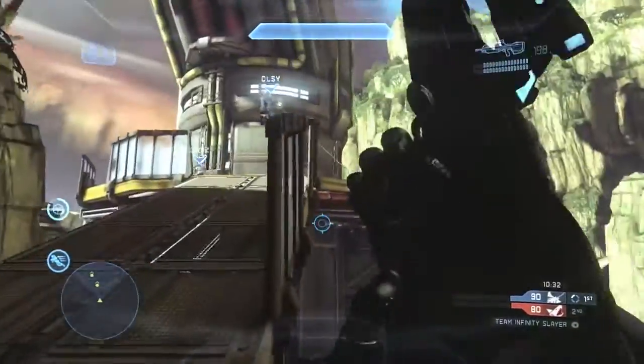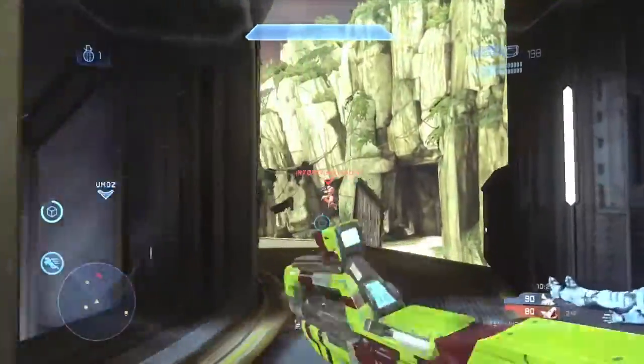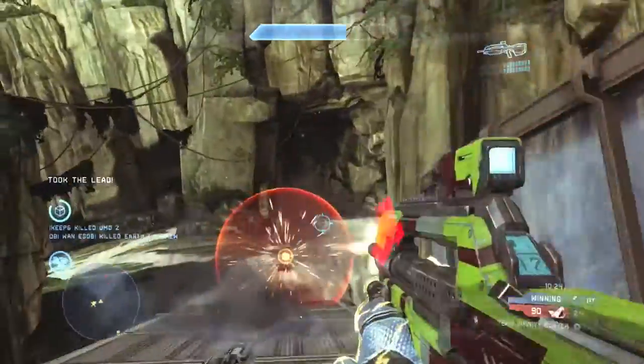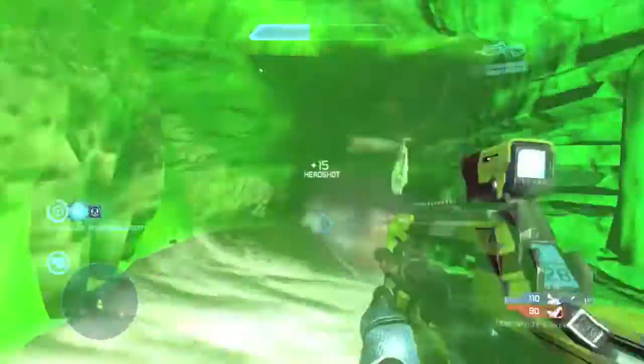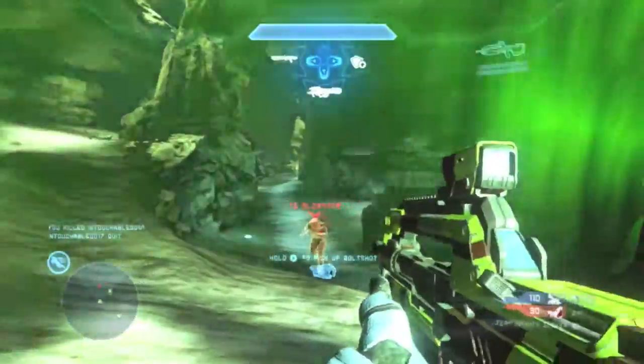That's actually a legitimate strategy — if you can land the charged plasma bolt it will take down all their shields. Right here I'm nading this walkway; it's very easy to nade as long as you're top middle. This guy pushes into the cave and we end up pushing him together. Always double team people in bubble shields because that will not enable their shields to recharge at all.